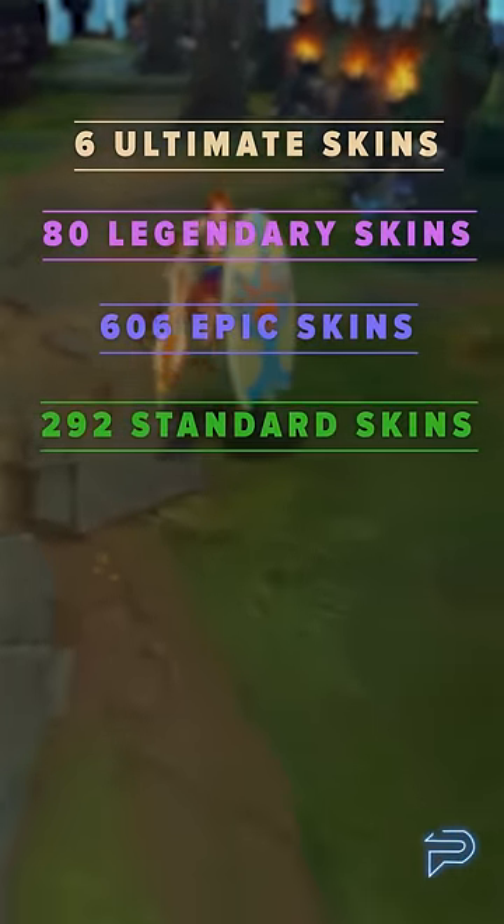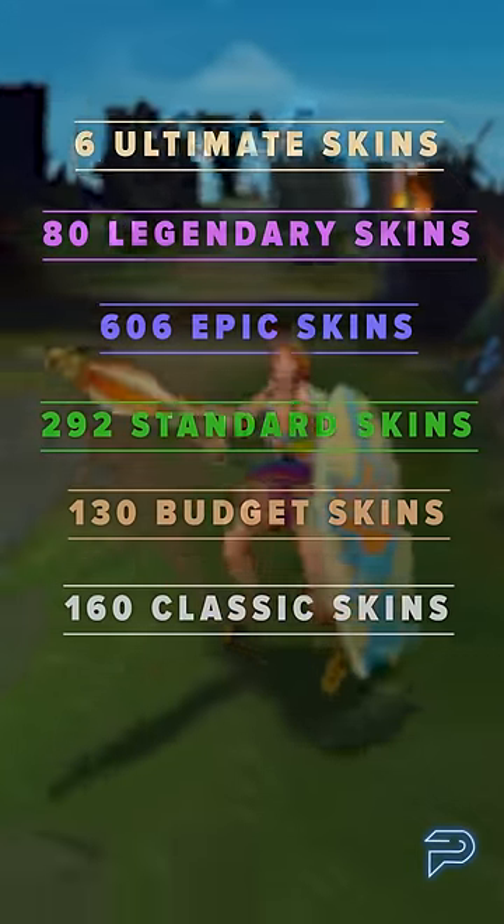According to the League Wiki, there are currently 6 Ultimate skins, 80 Legendary skins, 606 Epic skins, 292 Standard skins, 130 Budget skins, and 160 Classic skins.